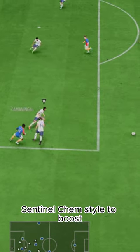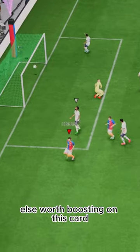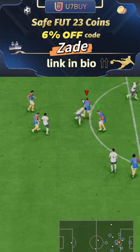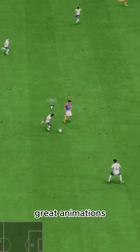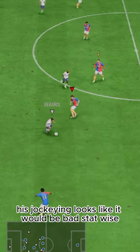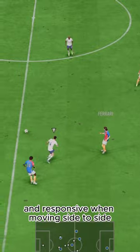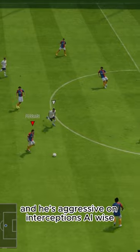Sentinel chem style to boost defending and physicality big time, because there's nothing else worth boosting on this card — might as well make him a defensive beast. He's got great positioning and great animations. His jockeying looks like it would be bad stat-wise, but he actually felt pretty quick and responsive when moving side to side. Tackles were strong and he's aggressive on interceptions AI-wise.